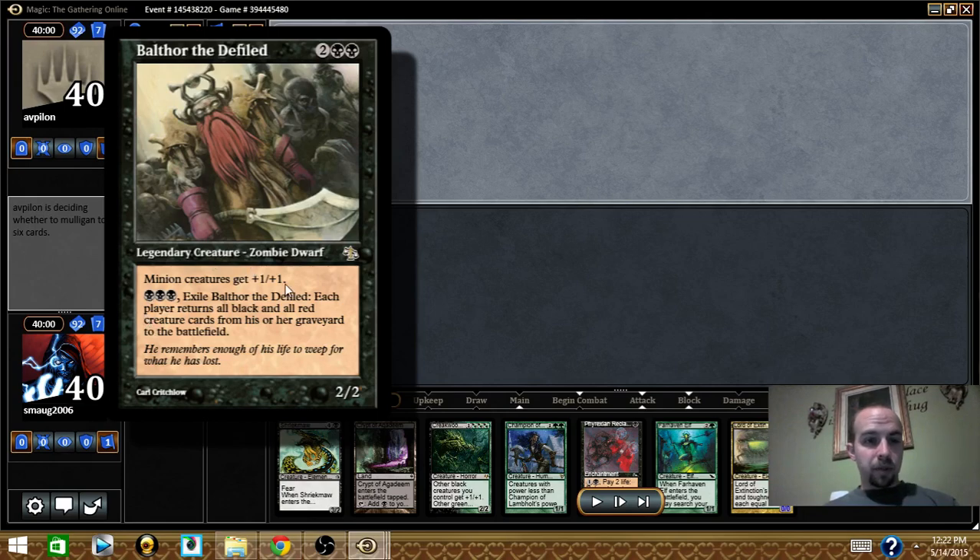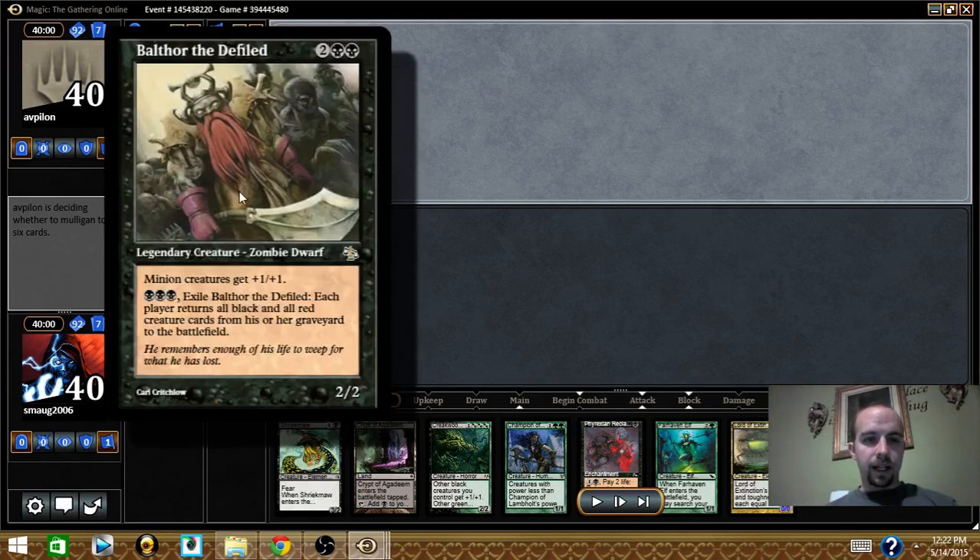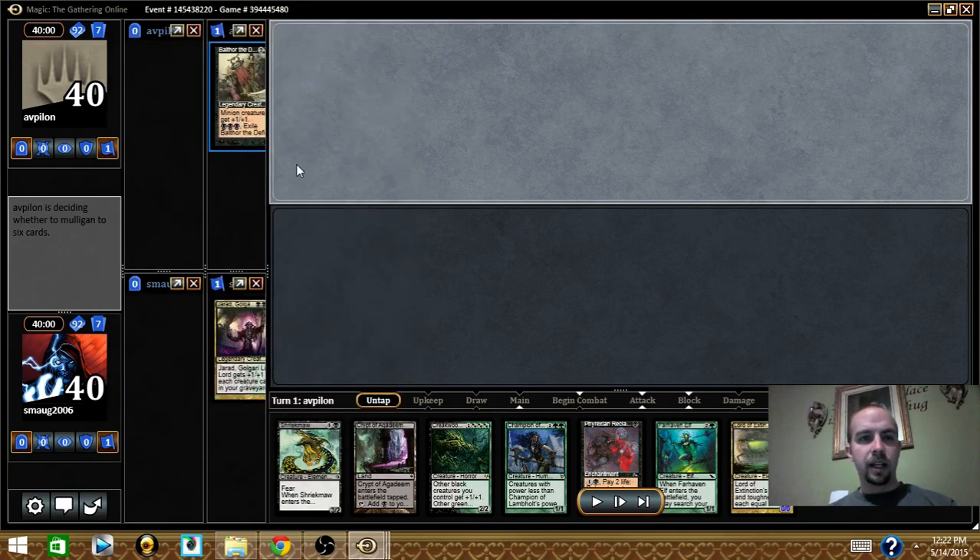The minion creatures get plus one plus one, and he has an ability where you can exile him. Then each player puts all black and red creature cards from the graveyard onto the battlefield — so it's a mass reanimate. Fortunately, when he uses that ability I should be able to benefit from it pretty well, depending on how he builds it. Very interesting — we'll see how it goes.